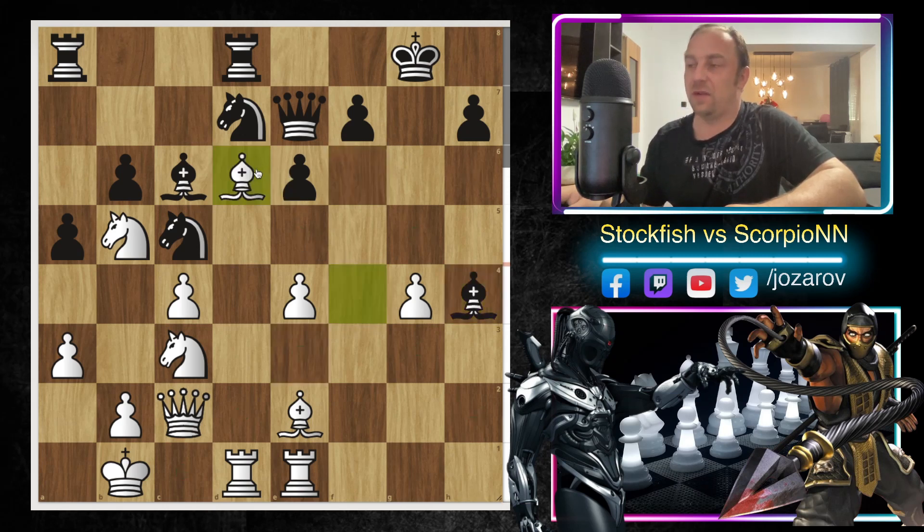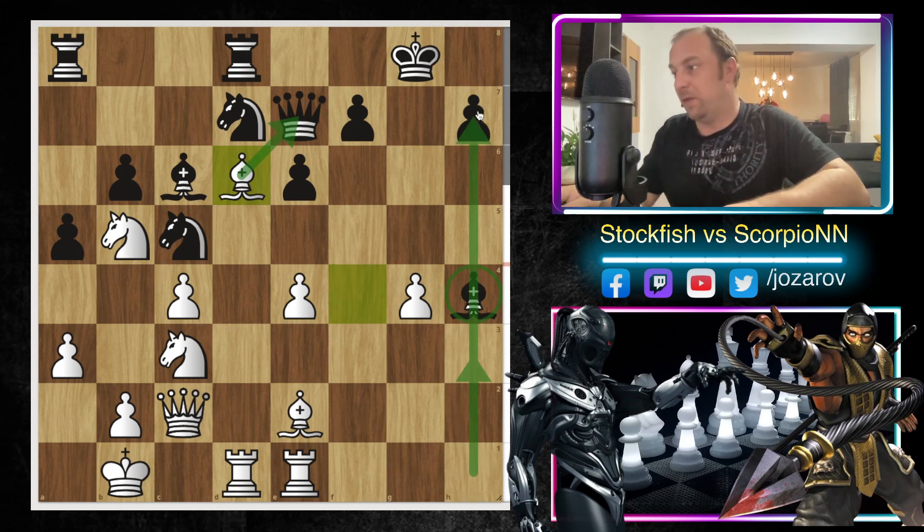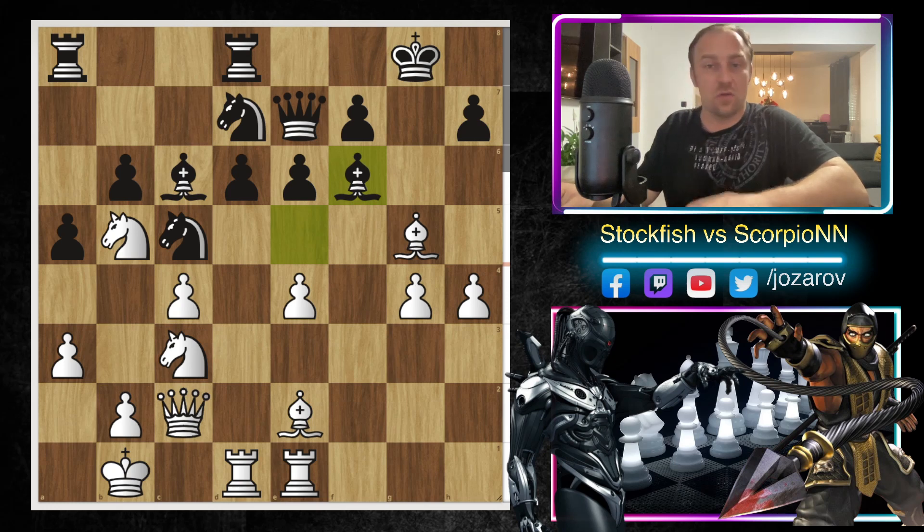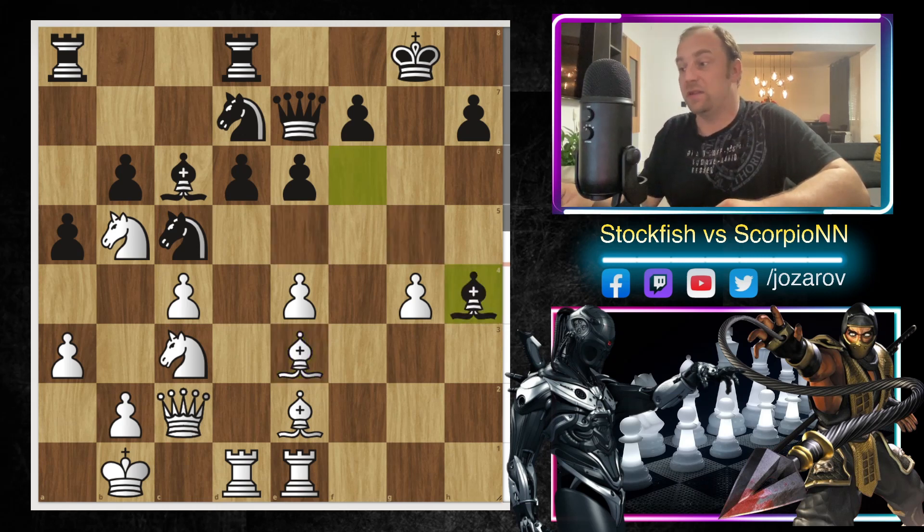If you try Bishop to h4, it could work temporarily since it comes with tempo, but after Bishop to d6 White gains several tempi against the queen, and then the rook comes in — maybe Rook to h3 or Rook to h1, doubling up on the h-file — making it a tactically lost game for Black. So after Bishop to f4, Scorpion played Bishop to e5. We have Bishop to g5, Bishop to f6 — Scorpion is trying for a threefold repetition — and after Bishop to f6 we have Bishop to e3.